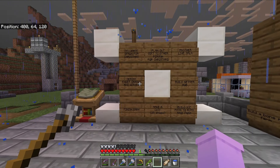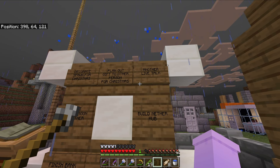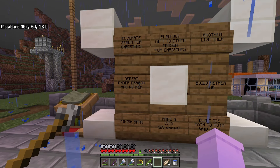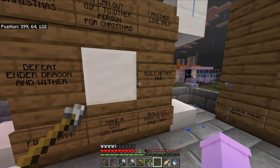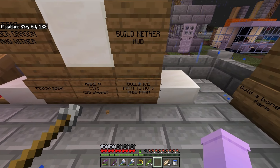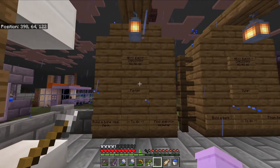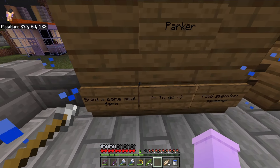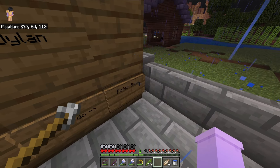Here's our to-do list: decorate spawn for Christmas, plan out gifts, have a live talk show - oh yeah we had a radio talk show in this world. Defeat the ender dragon and the wither, build another hub, finish bank, make a city, 25 shops, build ice path to auto raid farm. And here's our event board: for my brother - build a bone meal farm and find a skeleton spawner. For me - build a bank and finish the base.